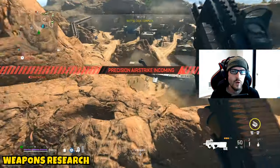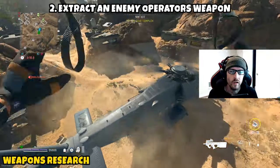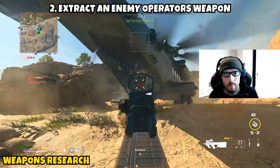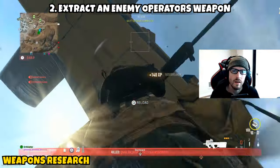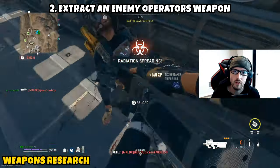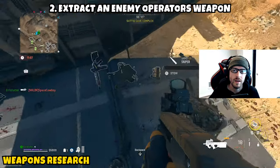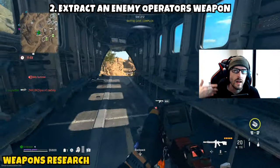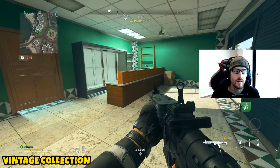Part two is going to be a little bit trickier — it's going to have you extract with an enemy operator's weapon. If you've eliminated somebody, go up and loot their bag and take their weapon. At the time I'm making this video, this is actually bugged and does not count no matter what. Hopefully in the future you'll be able to do this: grab the weapon after you've eliminated them, put it in either one of your slots, exfil with it, and you'll get this complete.